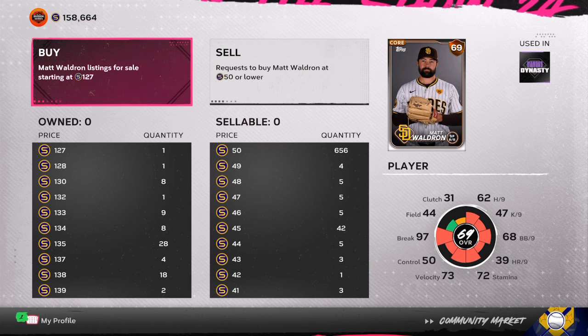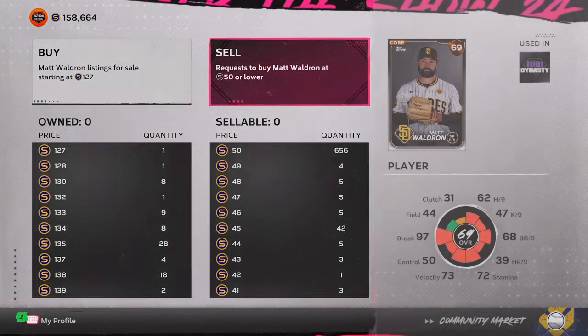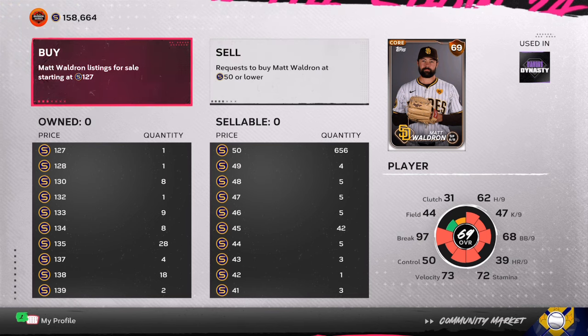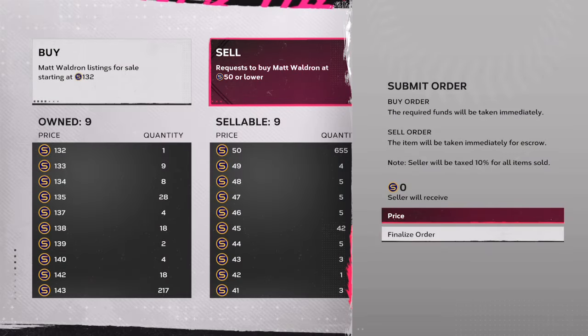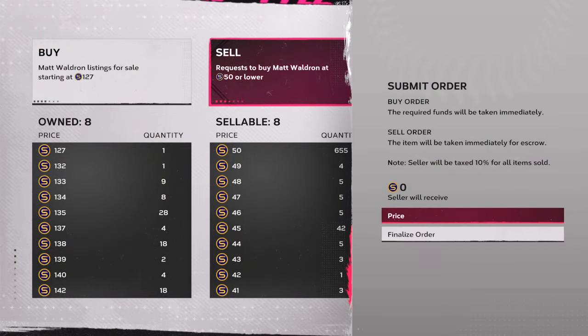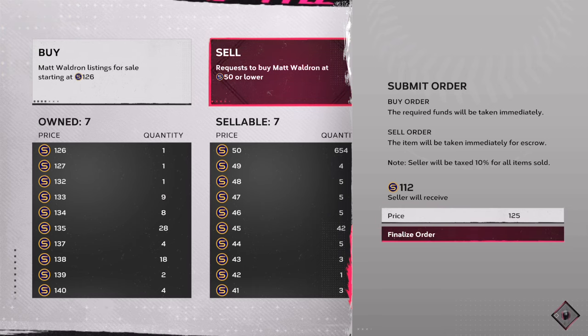So I am making gold packs — like I always tell you guys — targeting cards priced 2,000, 2,200, 2,500, 2,700. I'm trying to pull them out of gold packs that I'm only spending 600 stubs to make; that gives me guaranteed profit. As far as the roster update, a lot of closing pitchers and relief pitchers are who I'm targeting.